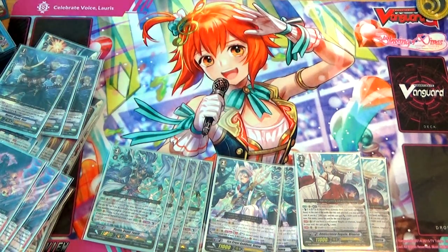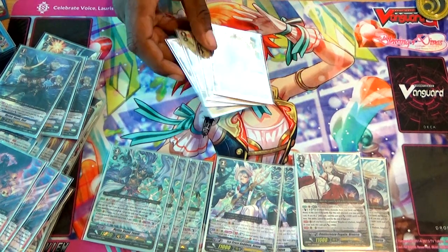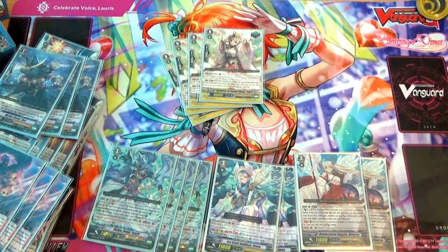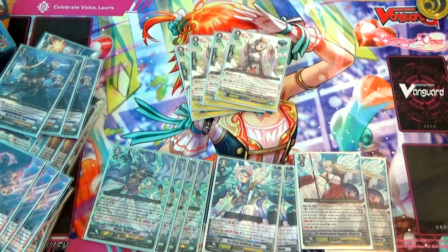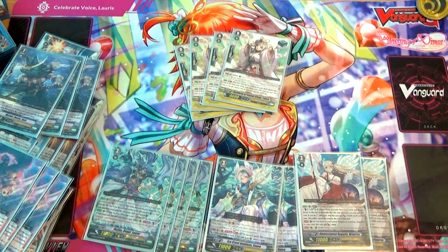For my Trigger lineup, I run 4 Taros because this is what makes Genesis good — or at least playable. She restands units, gets multi-attacks off, makes it so that Medusa can get an extra chance to hit, and if she does hit she gets to restand so she can bind 2 more cards from the opponent's hand — hopefully, if I got the right stuff out of hand, since it is random.